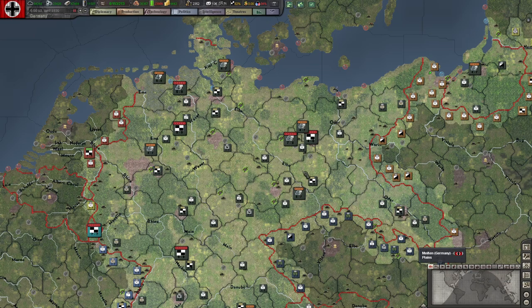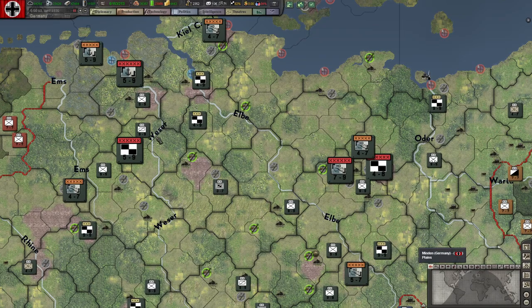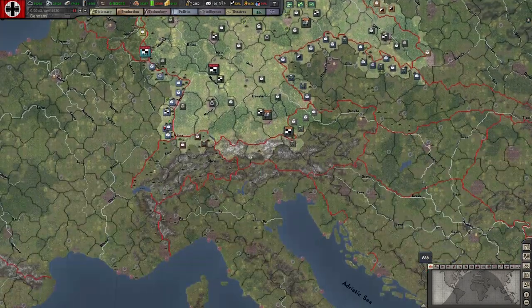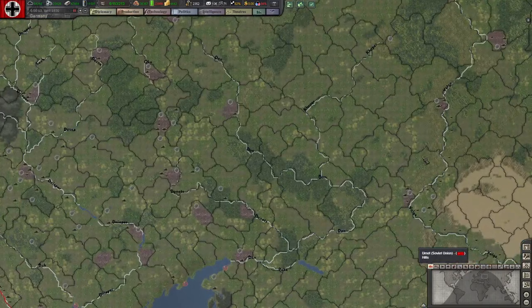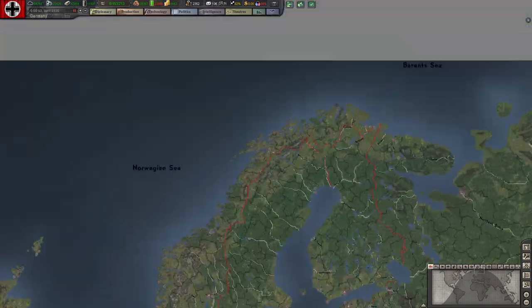And you can always turn it off. But you can see here the Elbe, the Weser, the Oder, the Rhine is there. But other rivers out here — the Volga, the Don, the Dnieper — other things.